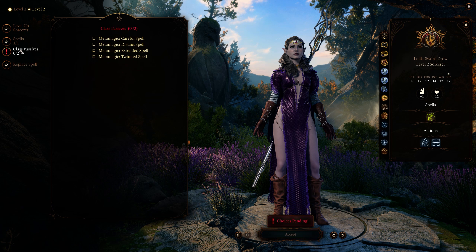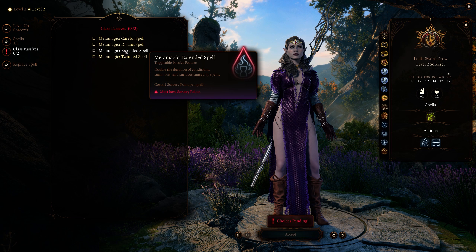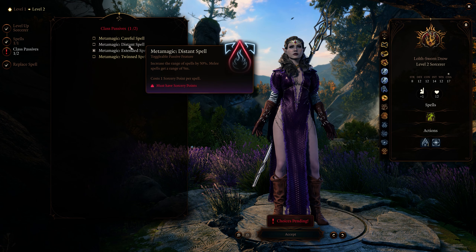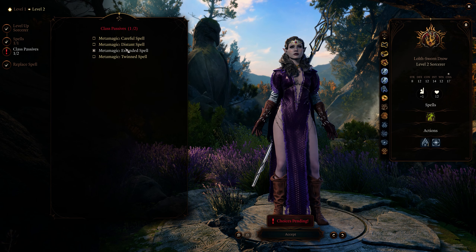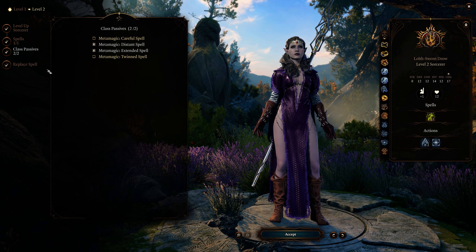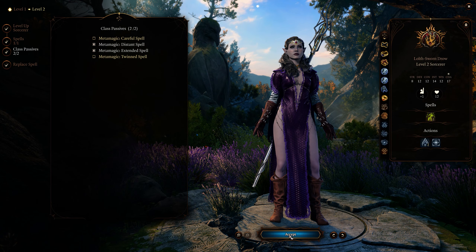We also get two class passives — the other way to use sorcerer points. I'm going with Distant Spell and Extended Spell. Distant will let us extend the range of spells by 50%, letting us stay far to the back while still providing support. Extended will double the duration of pretty much everything we create using magic — status effects on terrain and enemies as well as any summons. Both cost points to use so they won't be on all the time, but when they are they can make the difference you need.